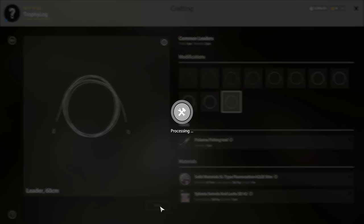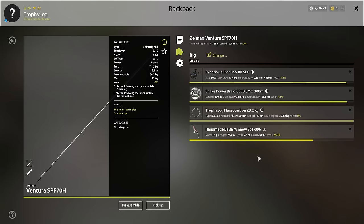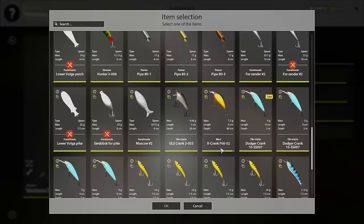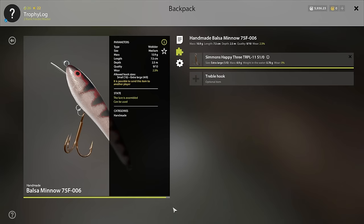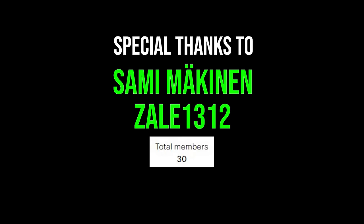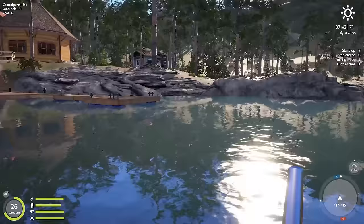I'll be making 28.2 kilogram, 60 centimeter fluorocarbon leaders. For the lure I will use the Pulzomino 75F 006 with size one hooks. I'll also buy some bitter almond attractant to finish off 100 ground bait making that we did not get in the last episode. This is for you, my Patreons — join the Patreon to support my channel and have access to exclusive content, early access, and more.